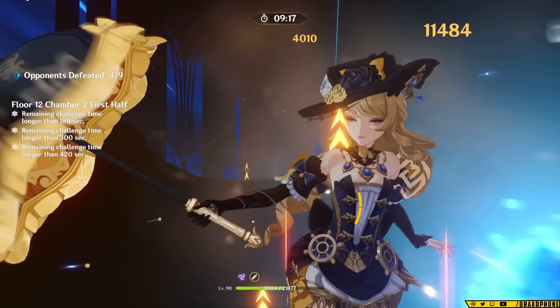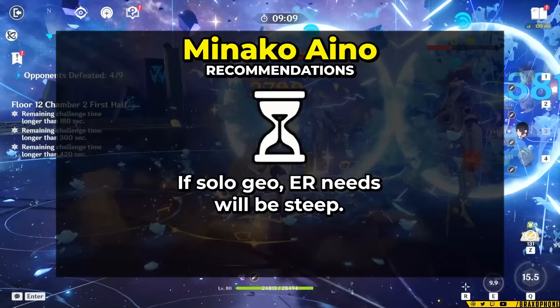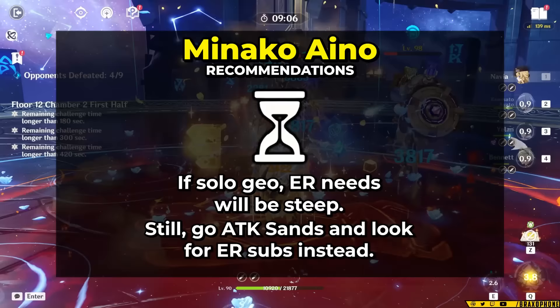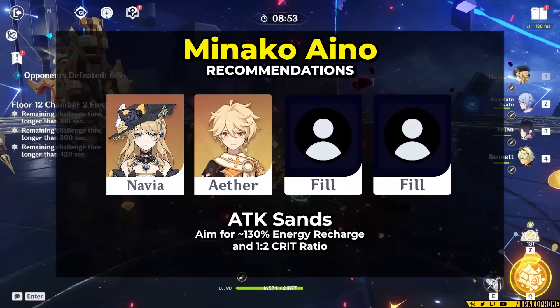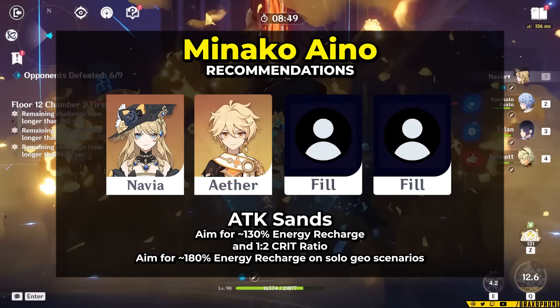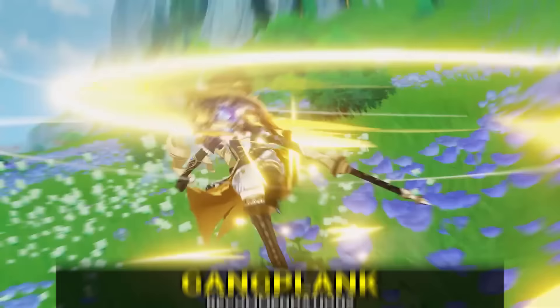For main stats, you want an ATK% sands, a Geo damage goblet, and a crit rate or crit damage circlet. If you're playing Navia as solo Geo, her ER needs can be pretty steep. An ER sands feels pretty bad damage-wise, so if you can avoid it, do that — ideally get high ER from her weapon and substats. I recommend running two Geo and using an ATK sands while targeting 130% ER in substats. As solo Geo, aim for 180% ER worst-case scenario.